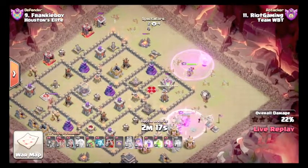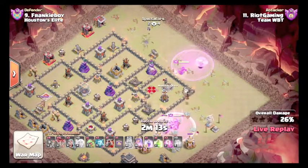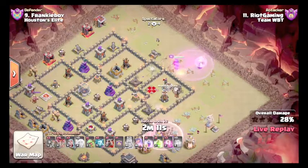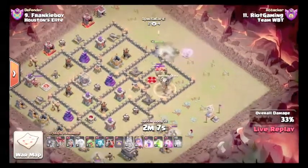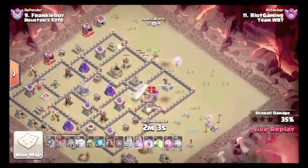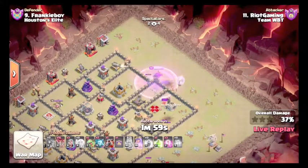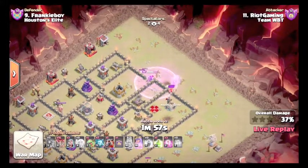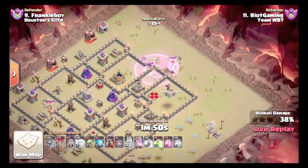Going to drop in some loons to try and get the X-Bow. While the X-Bow is distracted, Queen's going to continue to walk up. The loons are possibly going to end up getting it — nope, we're not going to get the X-Bow. Close. Queen's going to break in, he's going to Rage up. She'll kill these Air Skellies — or the minion will. She turns around and helps, gets the X-Bow.